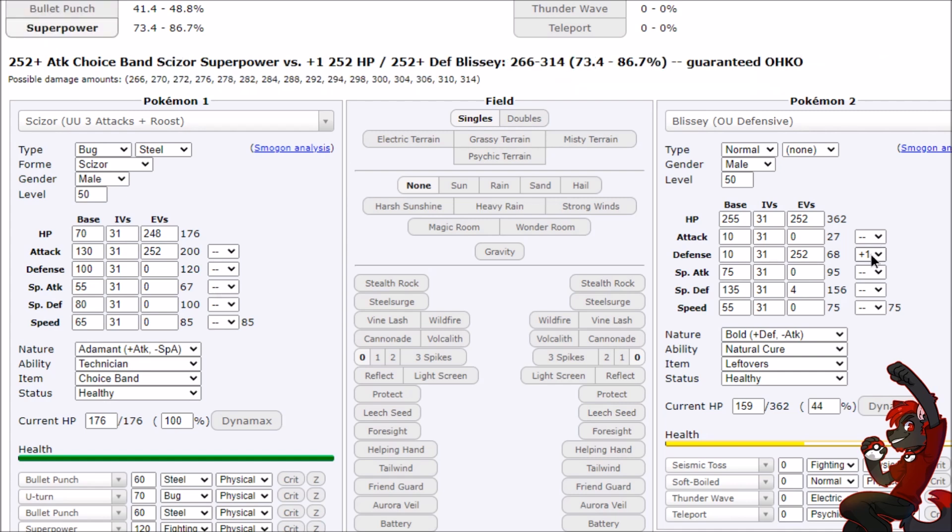We have Superpower here just straight KOing Blissey, and in a lot of situations that's what you want. But you have to think about the drawback — I'm now Banded on a Fighting-type move and I'm minus one, minus one. Also, Blissey might Terastalize into Fairy-typing, which makes the Bullet Punch just lights out for the Blissey. But that creates weird Superpower interactions to mitigate the normal weakness. What if Blissey is a Water-type Terra? Now Scizor really has no way of dealing with it.